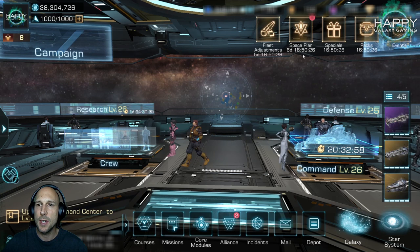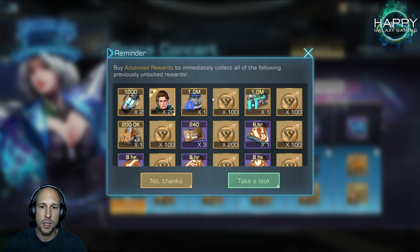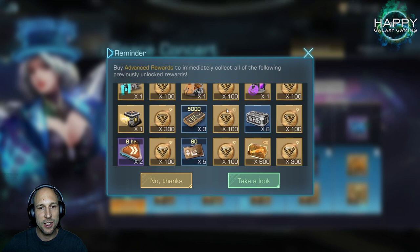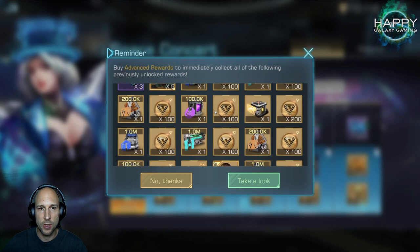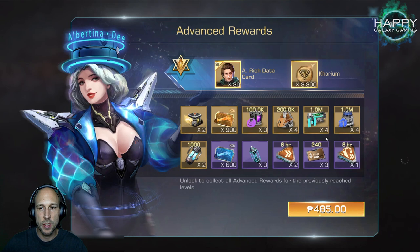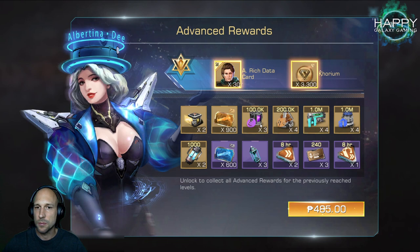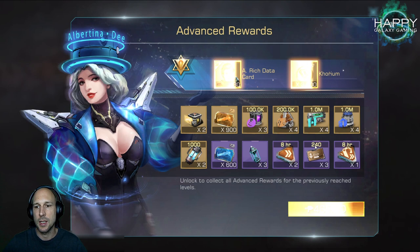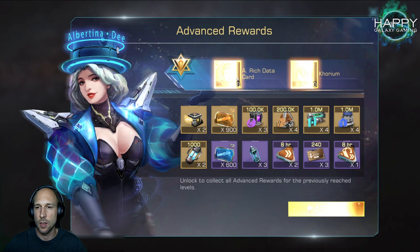Before we get to this, I just finished my space plan and got the last level — I want to take a quick look at what you get when you buy this. It's really a lot: you do get a lot of Corium, additional federation credits, 1000 advanced federation credits, a few citation devices, and quite a lot of resources, all for around $10. I don't want to recommend anyone to buy something, but if you are spending money in the game, it's not really a bad deal, with 4 million deuterium and titanium.